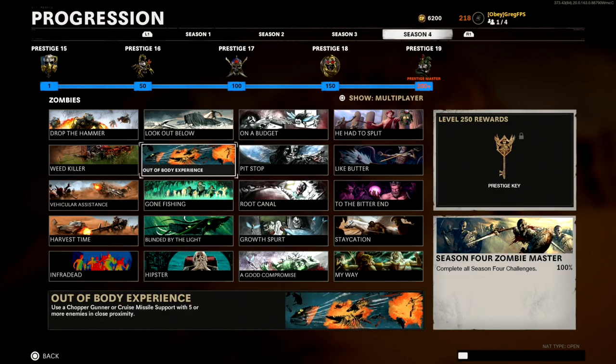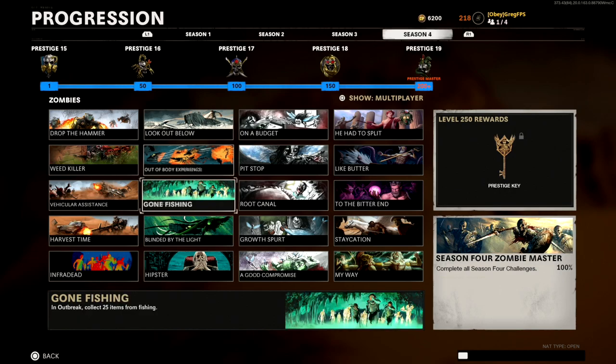Next one is 'Out of Body Experience': use a Chopper Gunner or Cruise Missile support with five or more enemies in close proximity. All you want to do is get a horde around you and then pop a Chopper Gunner or Cruise Missile. You'll get this one done pretty quickly.